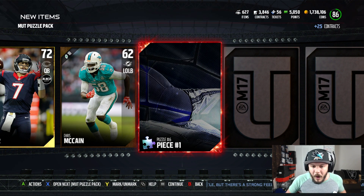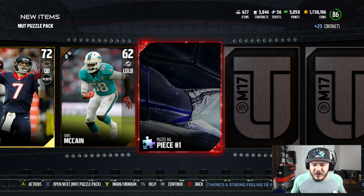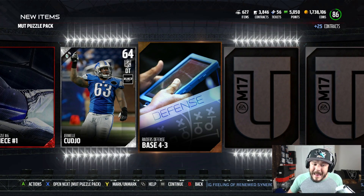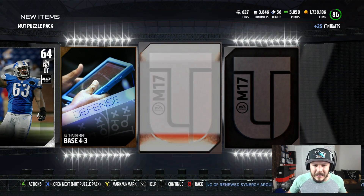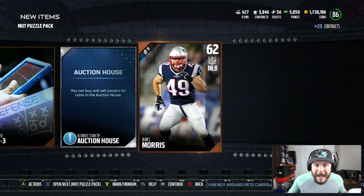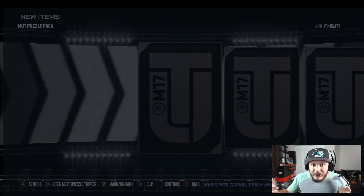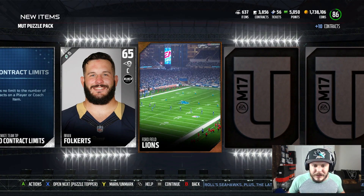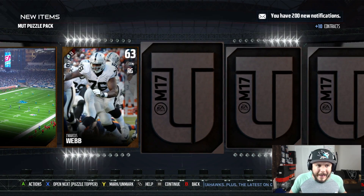Puzzle Piece number one — I think the number one Puzzle Pieces are usually the most expensive ones. Maybe that'll sell for some coins. But it almost seems like you can buy the card off the Auction Block for way cheaper than doing the set. Just keep that in mind if you're considering doing any of these packs.